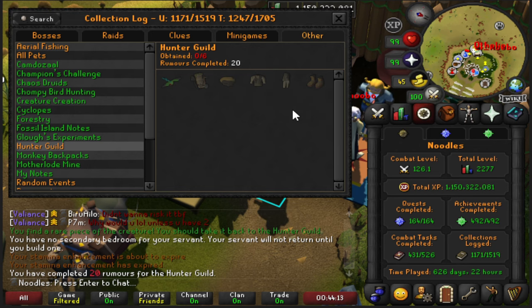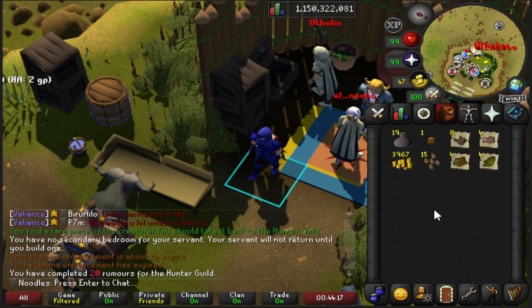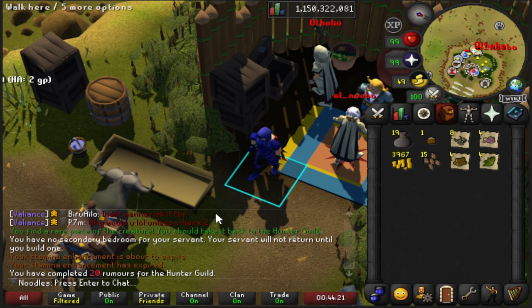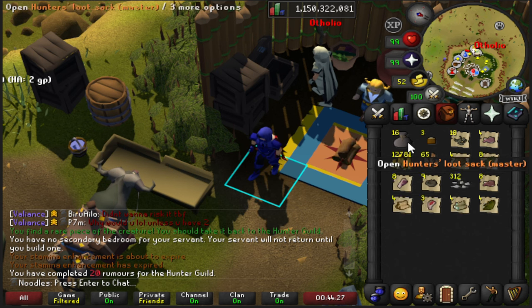Let's open these up so we can get a completely clean collection log. There's six slots here. Very unlikely I'm going to get the Quetzal, but I want to get at least the other five pieces which should be relatively common. That's what we're looking for — the Quetzal feed for the transportation system. Rates aren't released yet, I don't know how common these drops are. These 20 rumors took a few hours though.